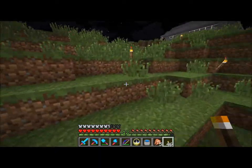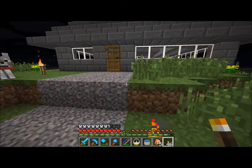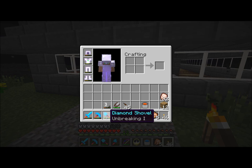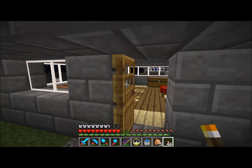I was just watching YouTube videos all day while building it. I have this pick I showed you guys — it's the Efficiency 4 and Fortune 3 one. I haven't used up the two shovels I had before and I haven't used up this diamond axe. I did enchant this bow with like a level 20 something and I got Power 3, which is nice. I can like two-shot things with that.